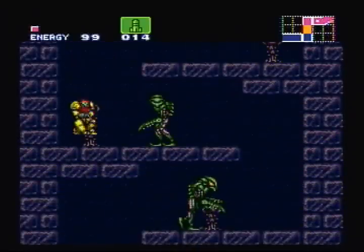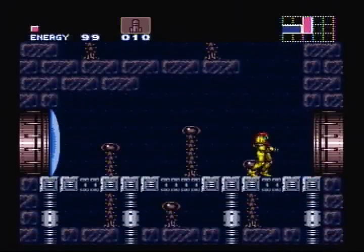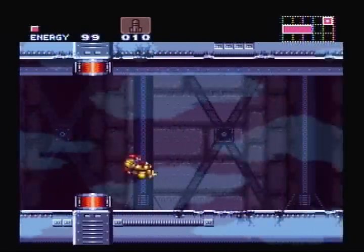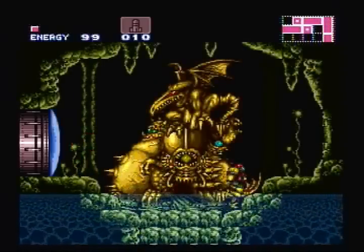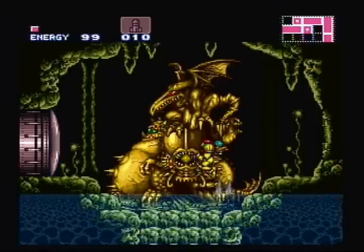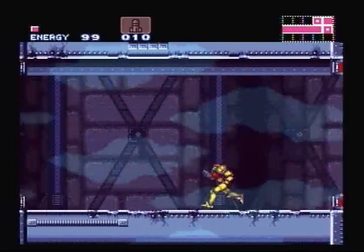These guys can only be taken down with missiles, so bring lots of missiles here. Down here we have another pink door. We're not going to be able to do anything over here, but I'm going to go ahead and show this off anyway. If we enter this room, we'll find a giant statue room that has a picture of Ridley. We'll see what looks to be a picture of Kraid — another one of the Space Pirates — and two other creatures. I think we'll have to come back here later, once we've actually done something with all of these creatures.